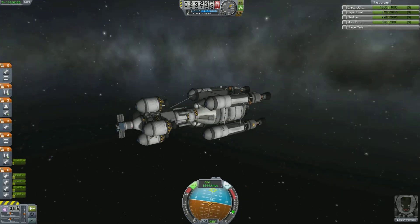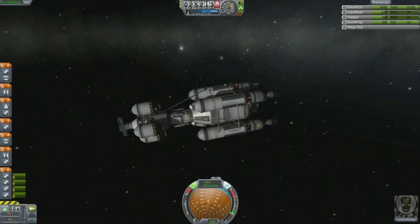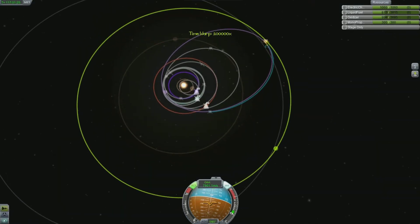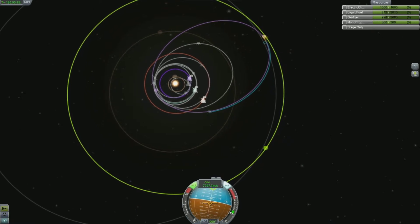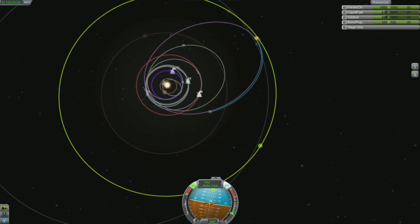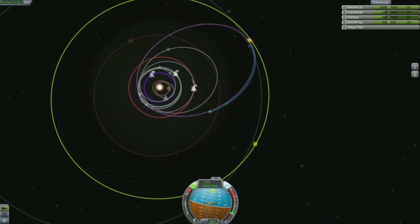There are some more advanced things to understand about what I'm doing here. You want to keep the blue line — which is showing your orbit — below the circular orbit line, that green line. If you extend it out beyond that green line and you get an encounter on your way back towards the sun, then you'll be accelerating towards the sun because the sun's gravity is so strong that it's affecting your velocity.